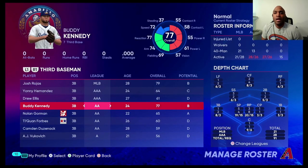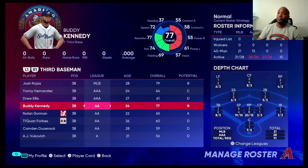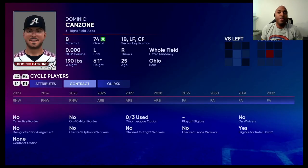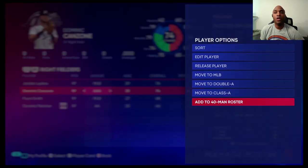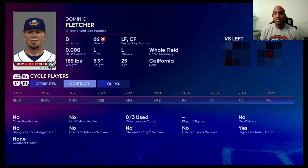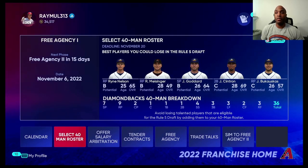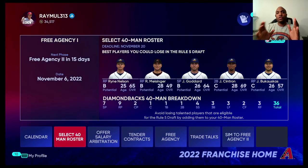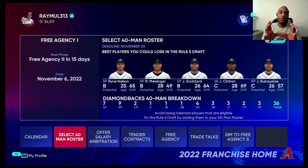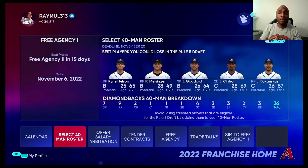Another Rule 5 eligible player — I don't know if he'll come up immediately, but you could use him as a trade piece, so it doesn't hurt to call him up to the 40-man roster. I think I have my 40-man set, and I'm not concerned if Dominic Fletcher gets taken — I won't cry over spilled milk. We've got 36 guys, so those four extra slots give me an opportunity to maybe sign somebody and then send someone down, cut them, or waive them as needed.